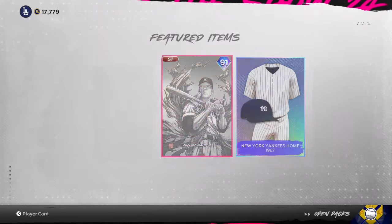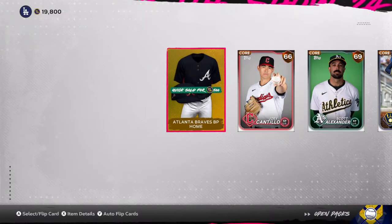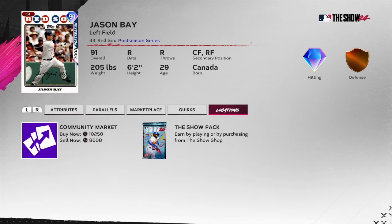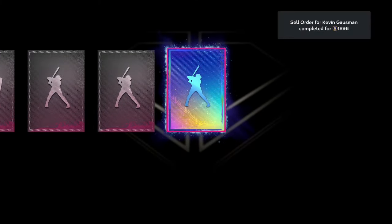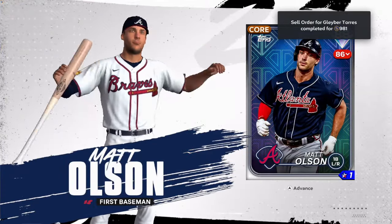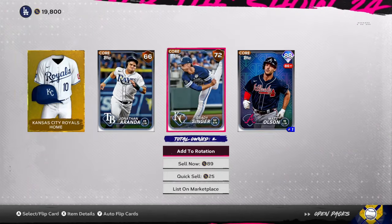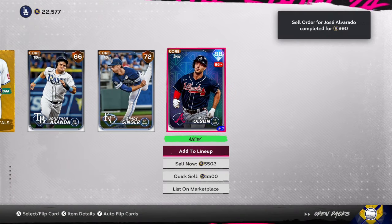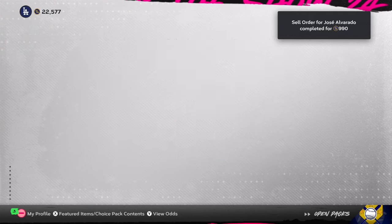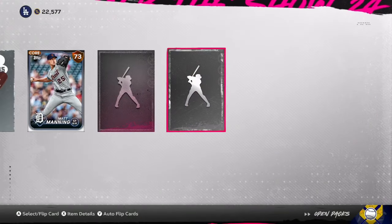Moving into our headliner packs. Pack one — Mickey Mantle, not all that expensive but I don't have him, so I'll take him for collections. William Contreras, I'll take that. Pack four — Jason Bay, not going for all that much. Kevin Gosman sells. Show me blue — it's purple. We're getting a purple diamond, not the headliner card. This is the third diamond pull of the video: Matt Olson, going for about 6,000 stubs. Pack five — Dennis Eckersley, also really cheap. These headliner cards are honestly really cheap.